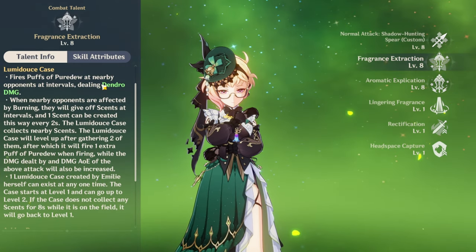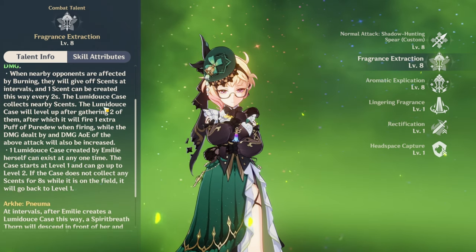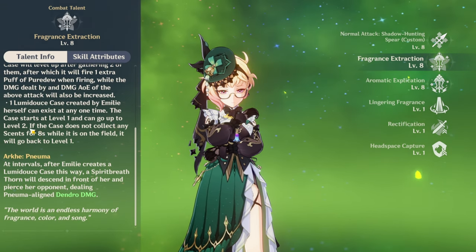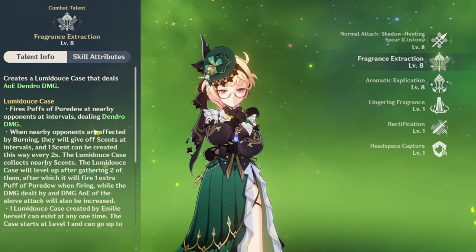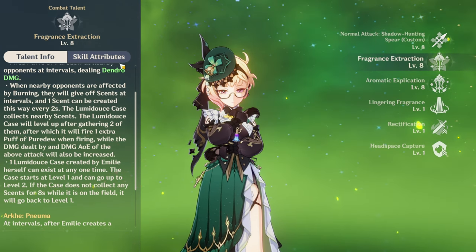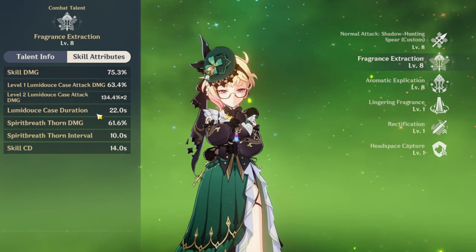Her elemental skill just leaves a lantern on the field. The more burning opponents you get, the more levels you get on your lantern. It goes up to level 2 lantern and it does a bajillion, gajillion damage, and also leaves opponents in a burning state. Permanently, by the way, as long as you keep your lantern up on the field — which is really, really good. Look at the scaling on that — level 2 scaling, pretty nice.